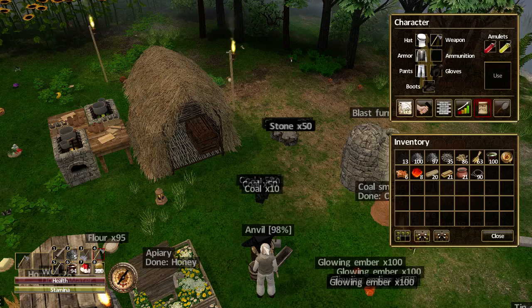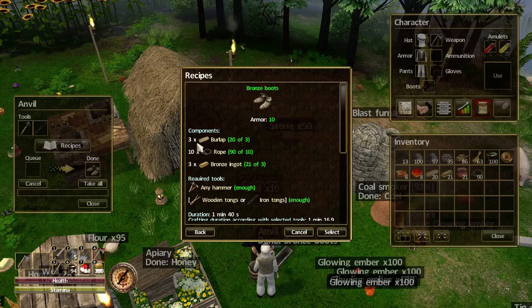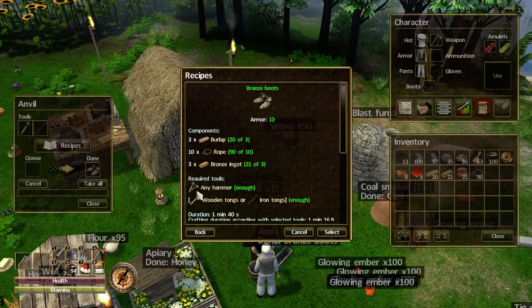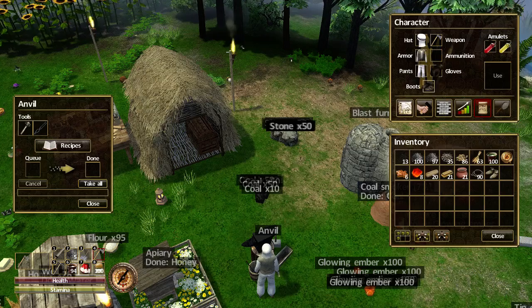You need to make both in the anvil. The recipe to make the bronze boots is 3 burlap, 10 rope, and 3 bronze ingots — that's what you need — and you'll need a hammer and tongs. I've got the iron tongs now so it makes it a little quicker. Here are the bronze boots.